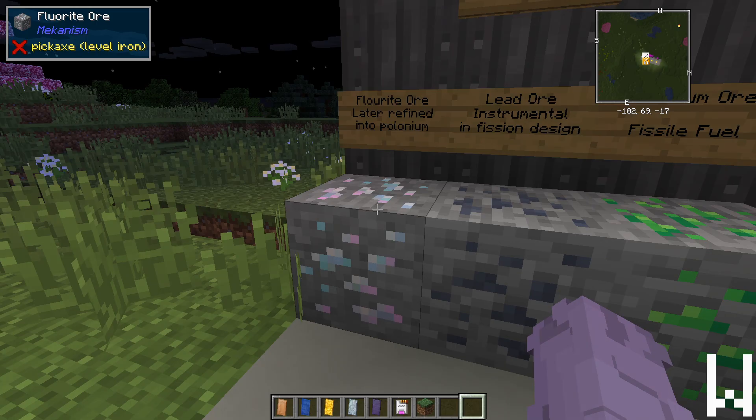New world gen has also been added in the form of three new ores that we can expect to use later when we get our brand new fission reactors working. The first is fluorite, which we'll use along with some reactor waste to create polonium — a new material needed for fusion reactors and the all-new mecha suit, and just about every other late-game Mechanism item.